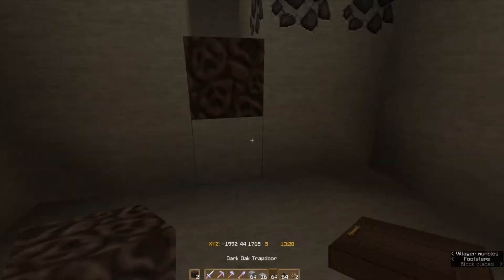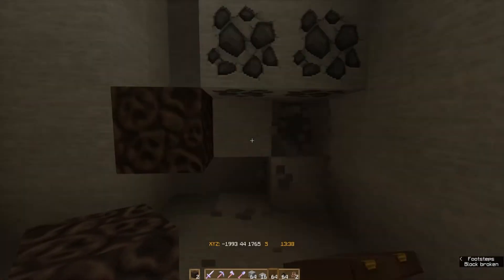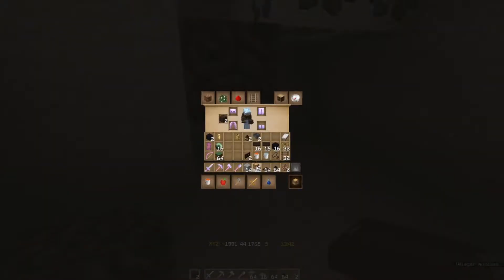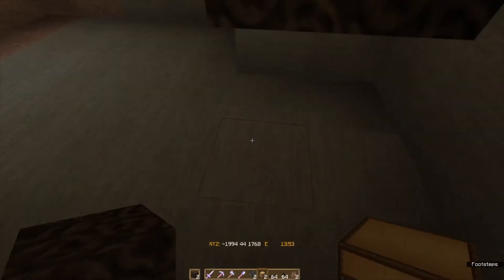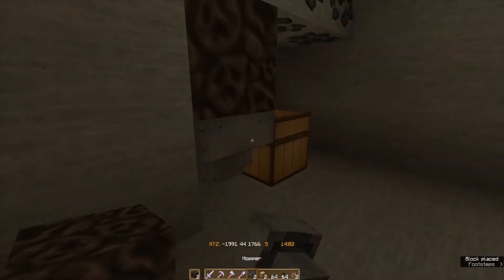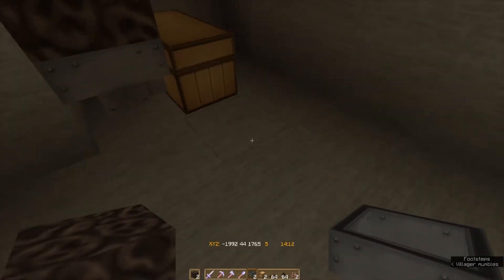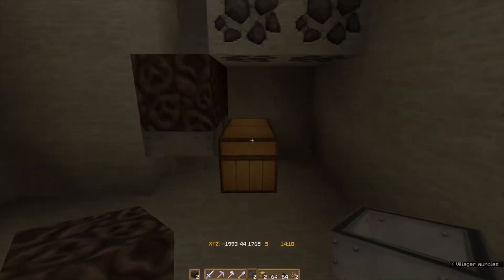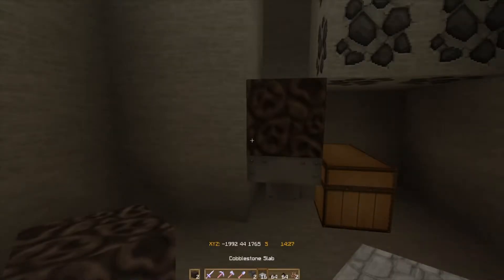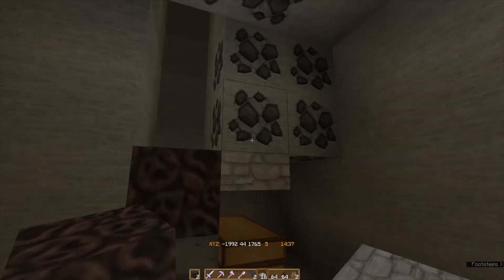We need a light source so we don't get a lot of spawns. Under the soul sand, we are going to put chests and hoppers. And of course you can go further down and add a hopper chain underneath if you want a lot of chests, because this is actually going to create a fair amount of drops.